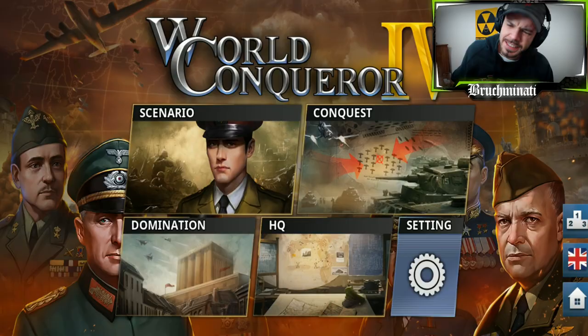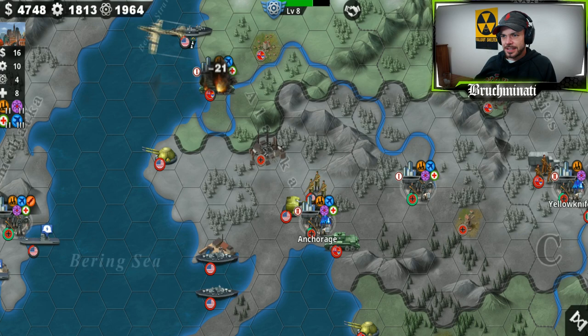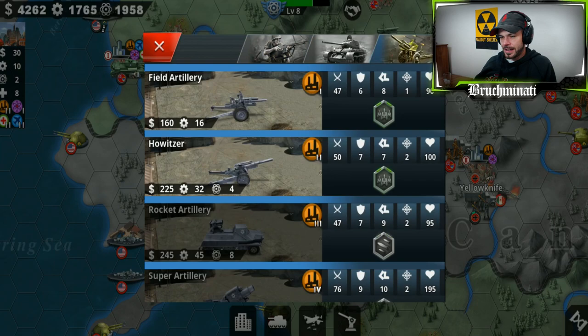Yo, what is up everybody? This is Moominato! Ready to throw down another episode of our 1943 German conquest. We had just landed in Northern America, used a little bit of our superiority to take a pretty good swath of Canadian territory, and now we're just gonna work our way south.